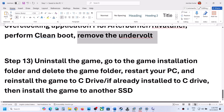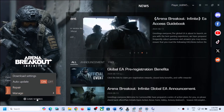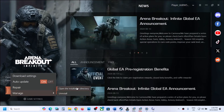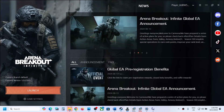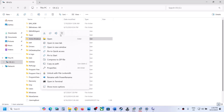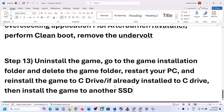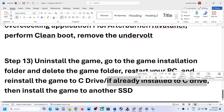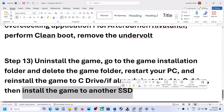The last step is to uninstall and reinstall the game. If nothing is working, go to game settings, click manage, and click uninstall. After the uninstall, go to the game installation folder and delete the game folder entirely. Then reinstall the game to the C drive — if it was installed on a D drive, E drive, or any external drive, try installing it on the C drive. If it is already on the C drive, try installing it to another SSD.